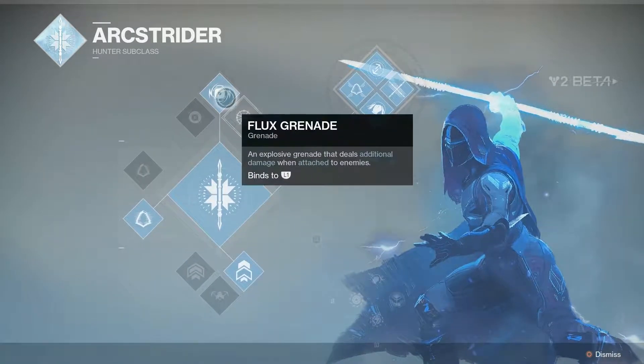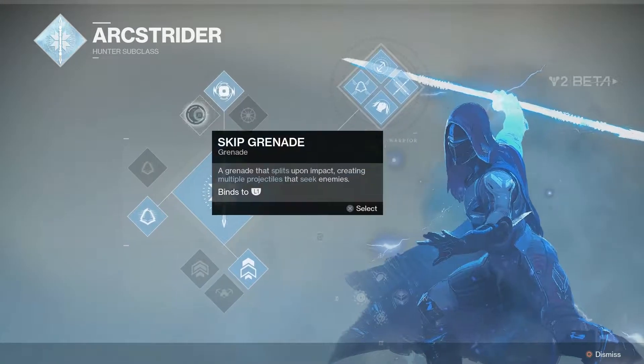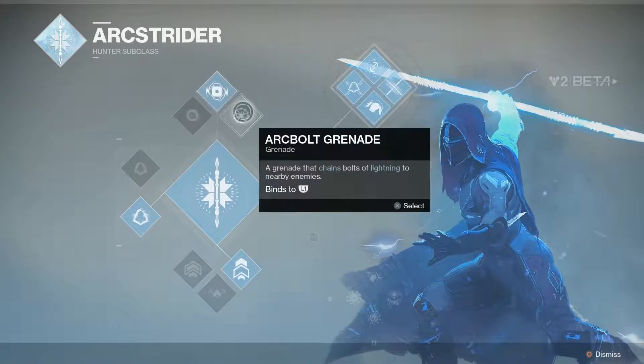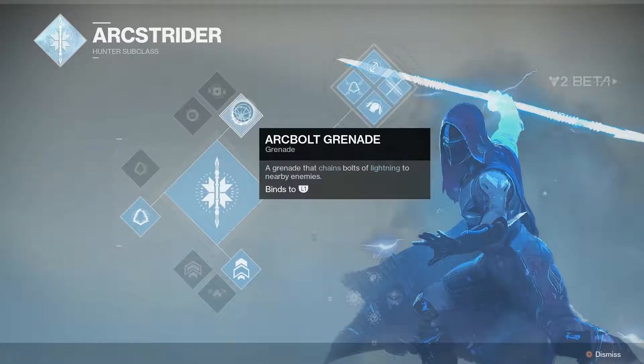I tried a lot of these different ones. Skip grenade — very weak. Flux grenade — not so good. I mean, when it attaches onto enemies, sure, it'll kill that enemy. But Arcbolt grenade is the strongest out of all of them. You can put it into the middle of a pack and then just wipe them out with one shot of like an auto rifle or a submachine gun or something. It's very strong.